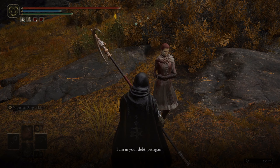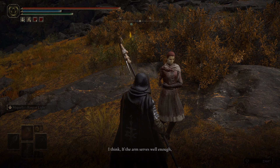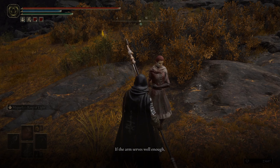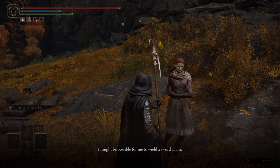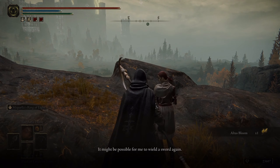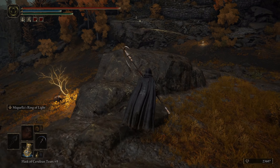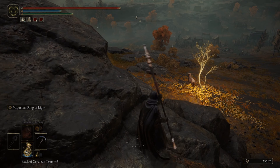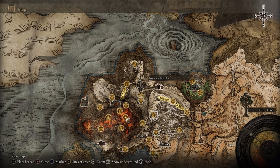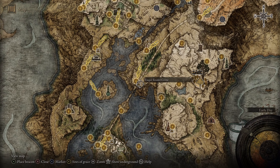'Thank you, I am in your debt yet again. If the arm serves well enough, it might be possible for me to wield a sword again. Perhaps then I can aid you in battle.' That might mean we can summon her at some point. Or maybe unfortunately she'll die and then we can summon her as ashes, like Latena. I don't want Millicent to die — I'd rather have her not die and not be able to summon her. But if that's what it takes, that's what it takes.